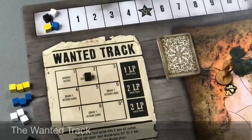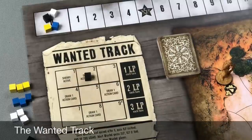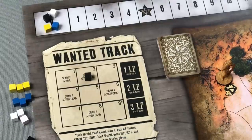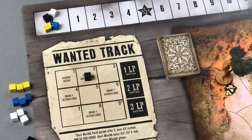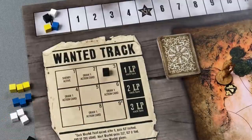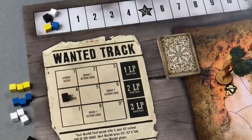That ability will be unlocked for the remainder of the game and will not be lost even if something causes the player to fall back below five legendary points. One way a player can earn legendary points is to break the law and climb the wanted track. The wanted track allows players who are notorious criminals — whether robbing the bank, robbing other players, or rustling cattle — to become more wanted. Every time they gain a wanted point, they simply move their colored cube up the wanted track.